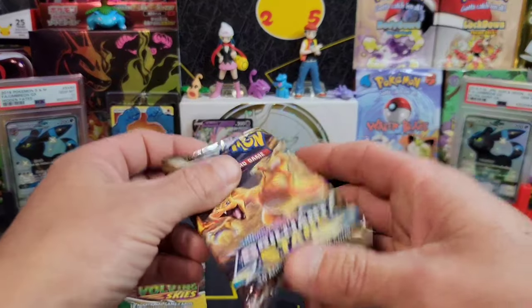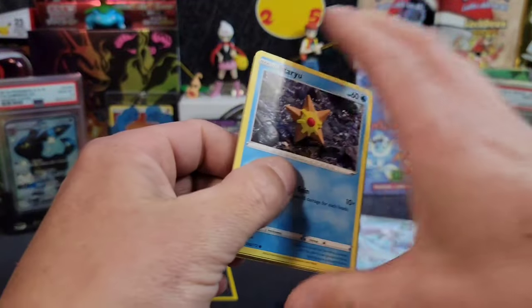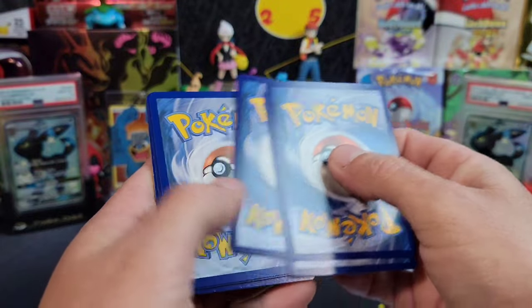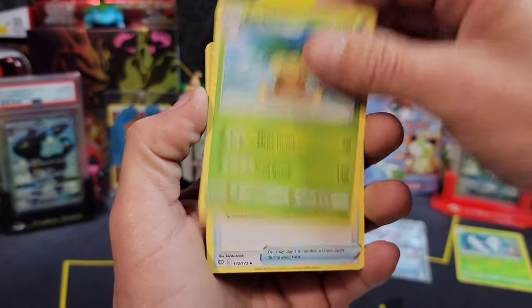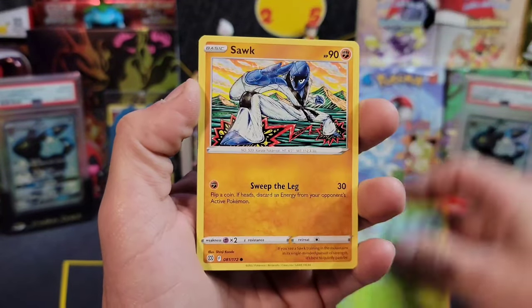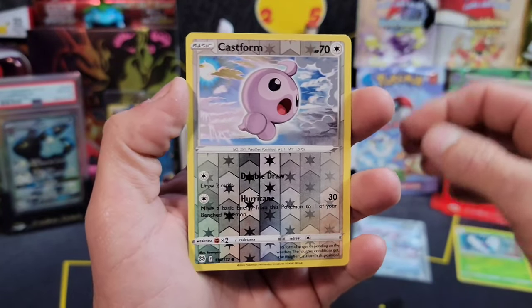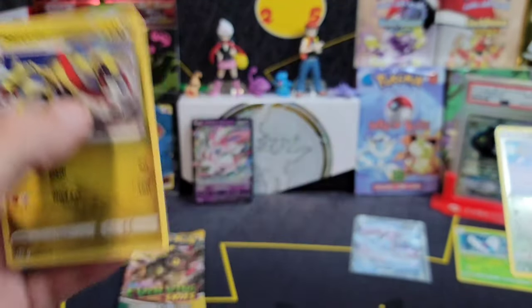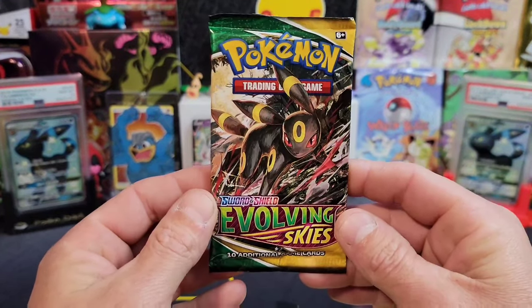One V card, one holo - we got two more packs out of this first tin. I am a little bit shaky - I don't know why I'm so shaky, I just ate dinner too, I'm full. Here we go, let's keep it moving. I'm just so excited to get into these packs. Riolu, Castform, and a Haxorus non-holo.